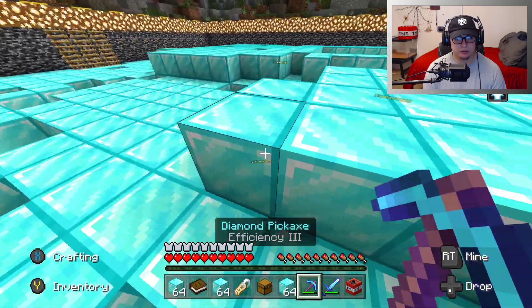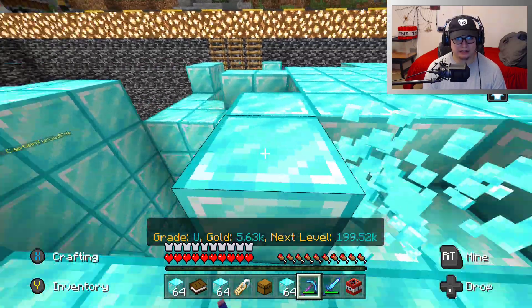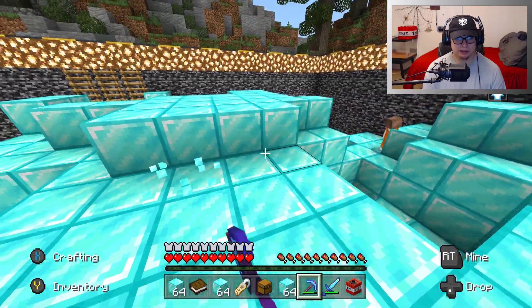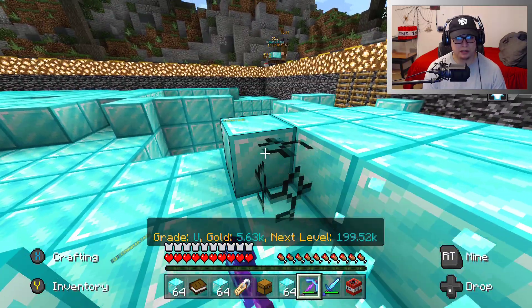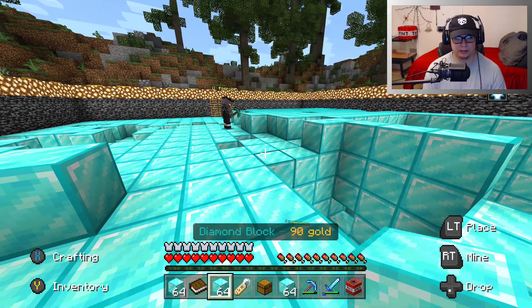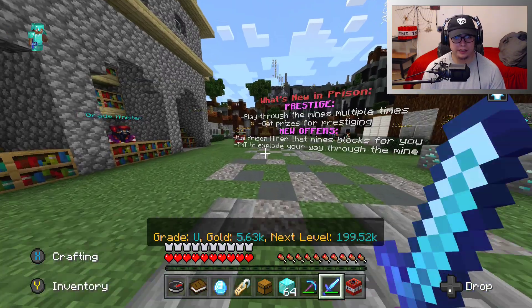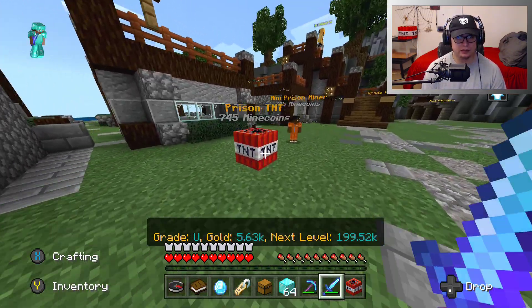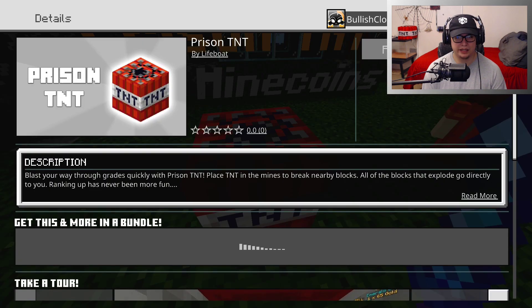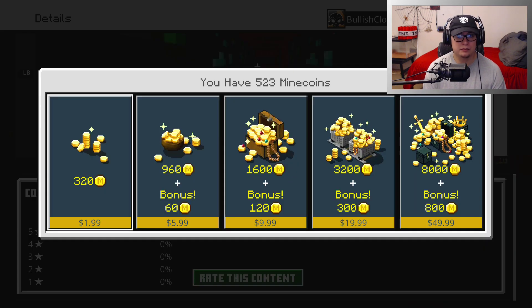By the way guys, for those who do win the giveaway — if you already had the prison pass, it's fine. You can use it to buy possibly the mini prison miner or prison TNT. Just realize it doesn't cost you 745 mine coins — let's go to the lobby and double check the prices. Yeah, 745 mine coins. So if it's 745, you have to buy the $6 one, basically. So I'm giving you funds to help out.